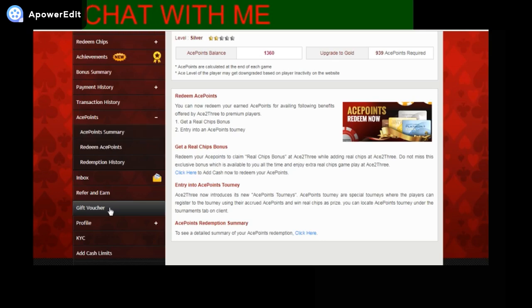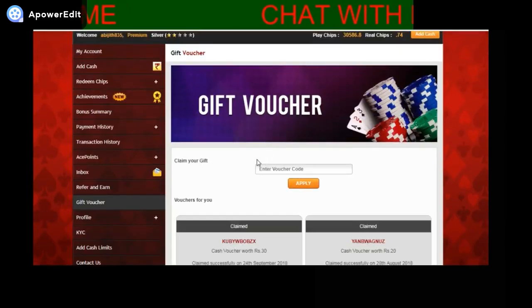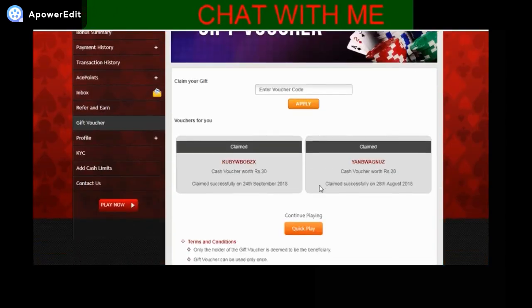Please check on gift vouchers — sometimes Ace23 sends gift vouchers and they have a validity time, so you need to claim them before they expire.